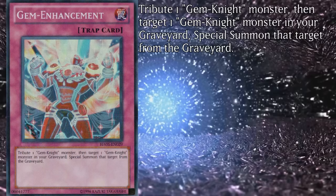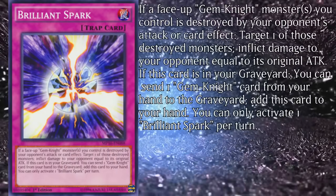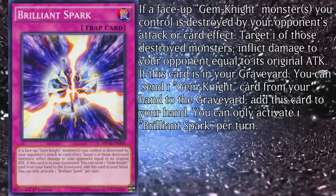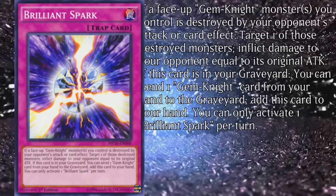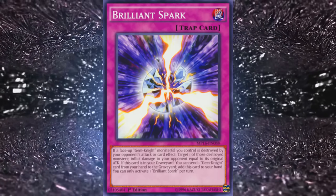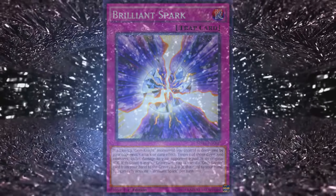Finally, for their first non-fusion piece of back row, we have Gem Enhancement: tribute one Gem Knight monster, then target one Gem Knight monster in your graveyard and special summon that target. Or you could do none of that and just run Monster Reborn! For their final card, we have Brilliant Spark. If a Gem Knight monster you control is destroyed by battle or by an opponent's card effect, target one of those monsters and inflict damage equal to that monster's original attack. If this card is in your graveyard, you can send one Gem Knight card from your hand to the graveyard to add this card to your hand — once per turn. Will you opt for burn damage via a somewhat inconsistent FTK, or an unreliable slowly-recurring trap card? Ideally you'd say no to both, but especially to the latter.